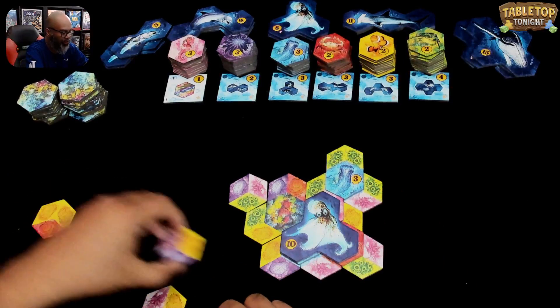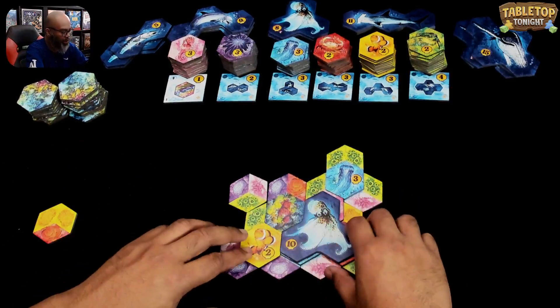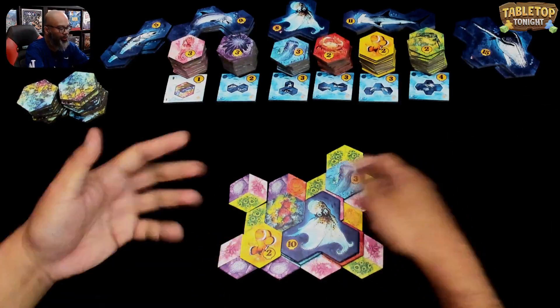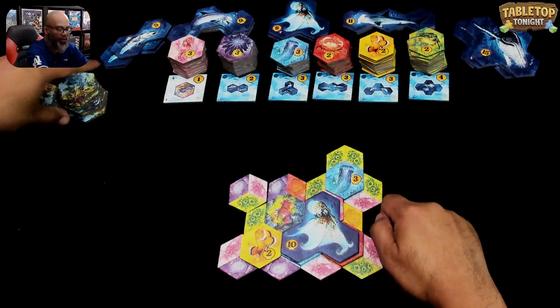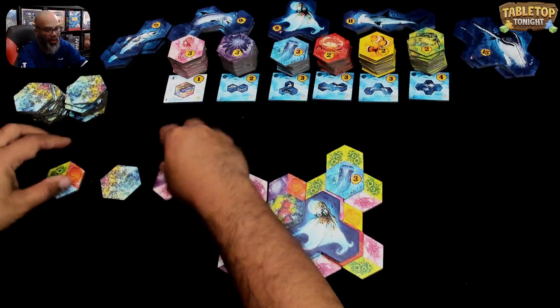You know which one I want to do? I want to do this one here — bring in the clownfish. We just did it again. Now I've got two small animals but they're not connected to make a large animal yet. So let's bring in some tiles.